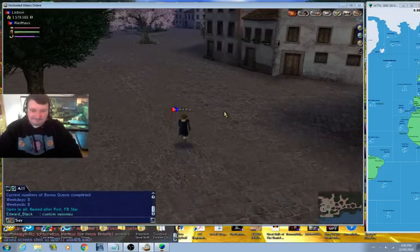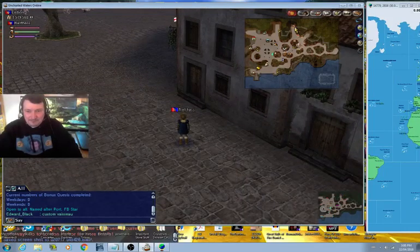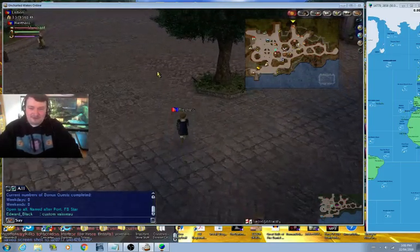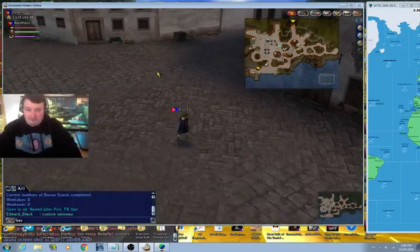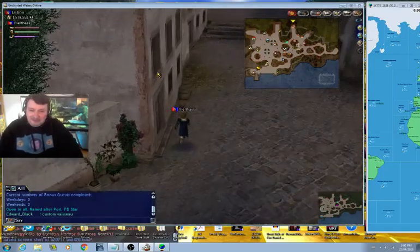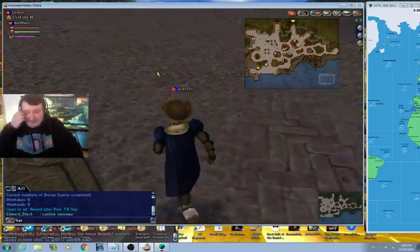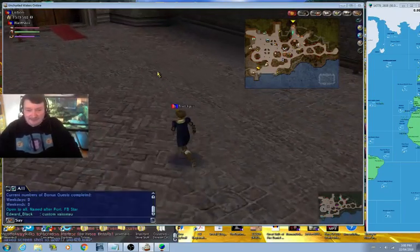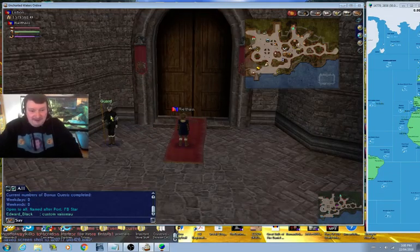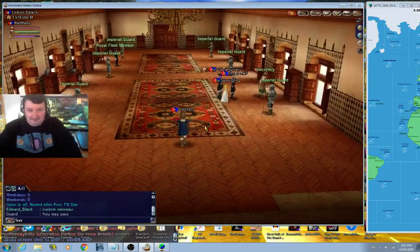Sorry for the background noise, family. Anyway, we need first of all to turn in the final quest to build the solar barge. I've completed all three quests — there are three pieces to the solar barge. Each piece offers three quests and you choose one. I've now done the third quest for the third piece and I'm about to turn it in.